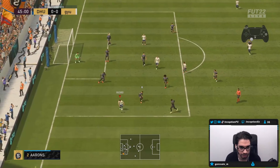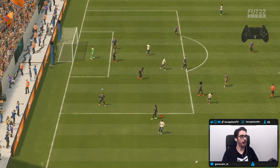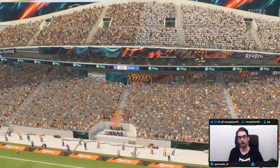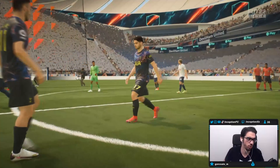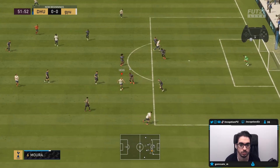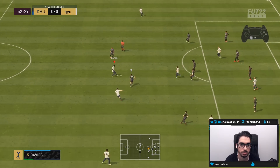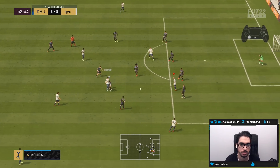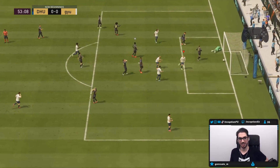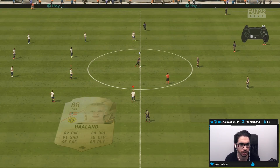I went for a finesse shot — obviously for the sake of the review — but inside the 18-yard box, finesse shots are not really crazy consistent. I do think that EA is actually going to adjust them, because in those situations a finesse shot across goal with a player like Haaland should definitely be better with his finishing stats. Once you get that angle with Haaland, he opens himself up really nicely and you can get that near-post power strike.